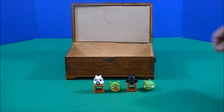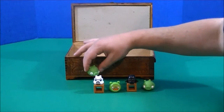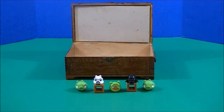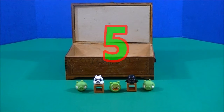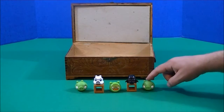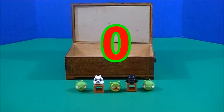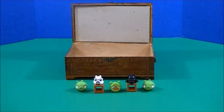Any other piggies hiding in that box? Oh lookie! Oh, that's a happy piggy! He's going to come out and join his friends! We had four piggies, but now we have five! So four plus one piggy equals five piggies! Let's point and count to them! One, two, three, four, five piggies! We had zero, we added five! Zero plus five is five piggies!